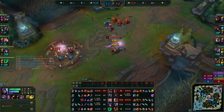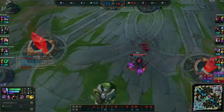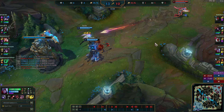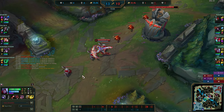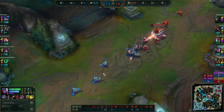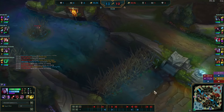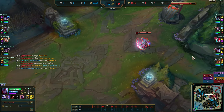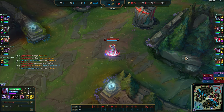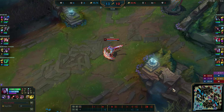Bridging into the mid game: I push this wave into their turret and back off because I have nobody on the map. I'll look for Q pokes but don't step up when you have no one covering you. I'm quite cautious about getting ganked, but I have vision here. I delete the wave, they're losing it to the turret, and I'm just being extremely patient and waiting for my team to be in position to do something off of having permanent mid priority.